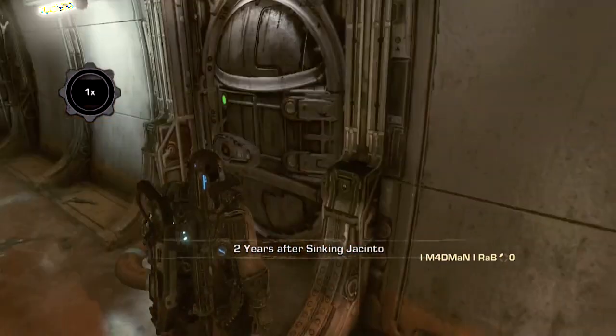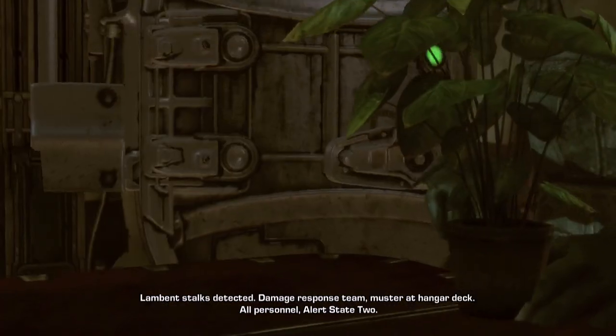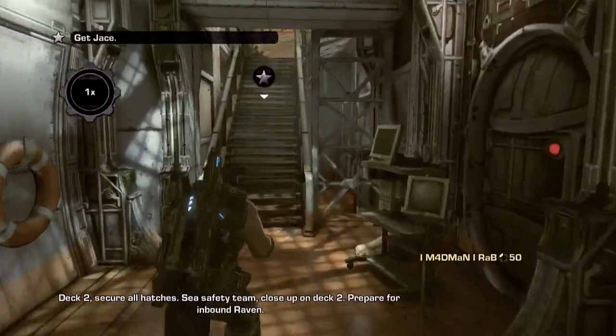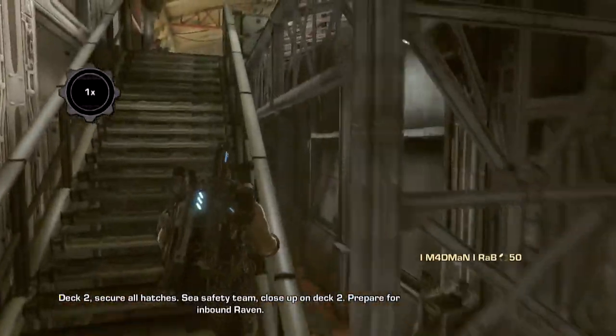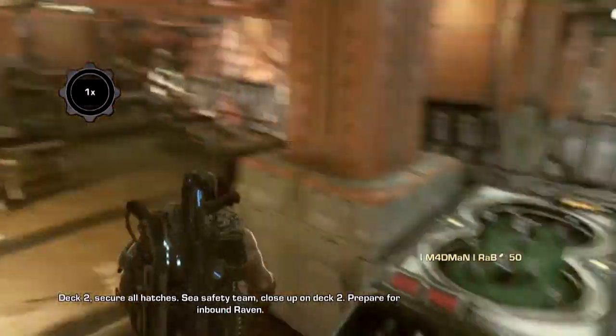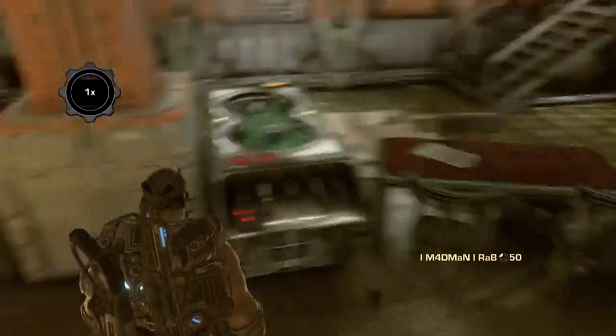The better way is probably to, after the cutscene with Jace, if you go up the stairs and open the door, to the left hand side you'll see a piano. If you just wait for some of the dialogue to finish, you can just stand beside the piano, smash your X button, go away, do something else, watch your TV or something, come back and a few hours later you'll have an onyx medal.